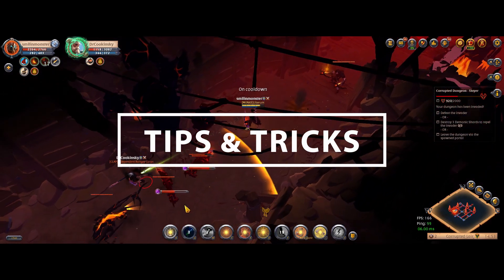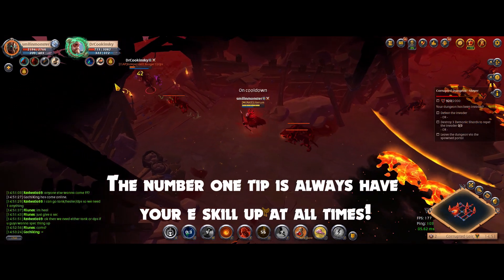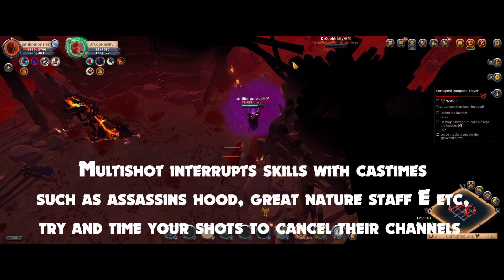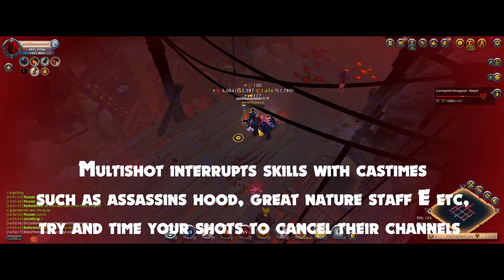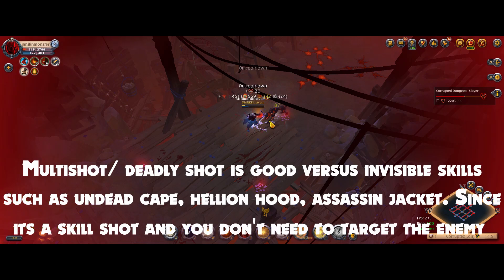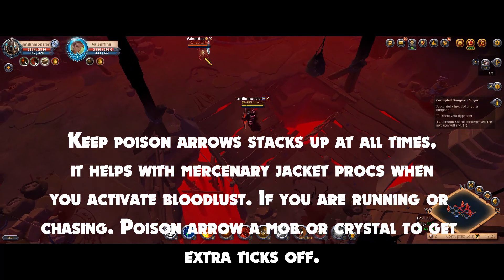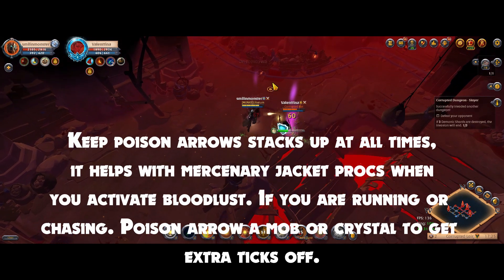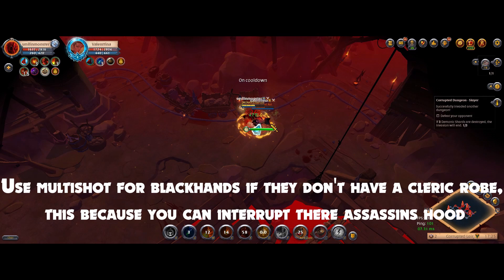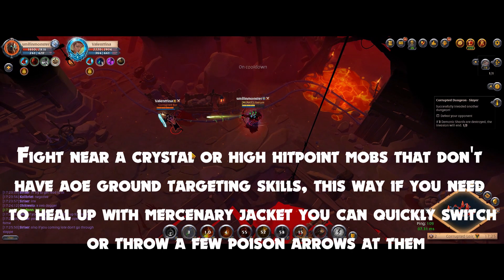Now for tips and tricks — not all will apply, so pick what fits your situation. Number one: always have your E skill up at all times. Be wary of purge abilities — they hard counter this build. Multishot interrupts skills with cast times such as Assassin Hood and Great Nature Staff E; try to time your shots to cancel their channels. Multishot and Deadly Shot are good against invisible skills like Undead Cape, Hellion Hood, and Assassin Jacket since they are skill shots and don't require targeting. Keep Poison Arrow stacks up at all times — it helps with Mercenary Jacket procs, and when you activate Bloodlust while running or chasing, hit a mob or crystal to get extra ticks. Use Multishot against Blackhands if they don't have a Cleric Robe since you can interrupt their Assassin Hood. Fight near a crystal or high hit-point mobs without AoE ground-targeting skills so you can quickly switch and throw Poison Arrows to heal up with the Mercenary Jacket.